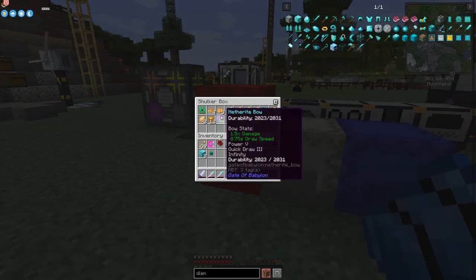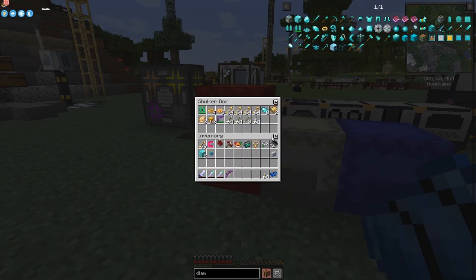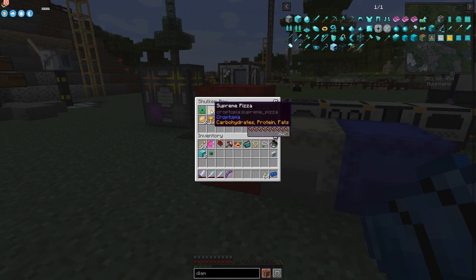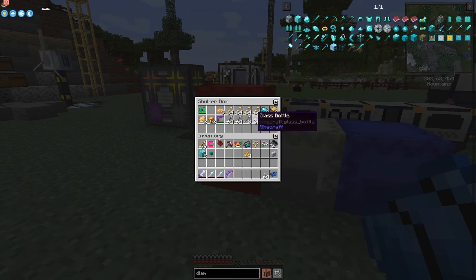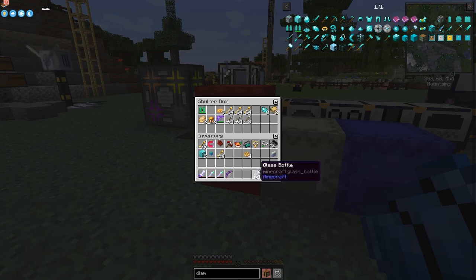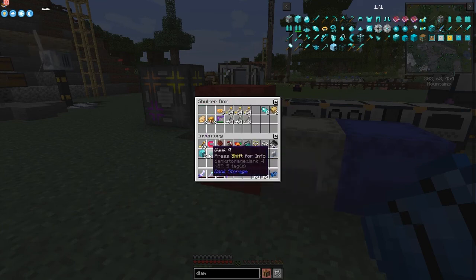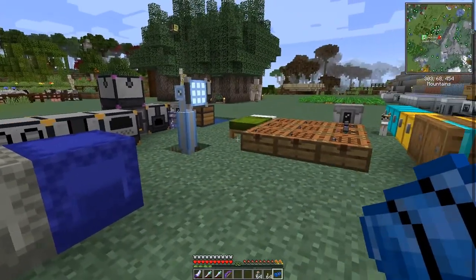In this storage bag I've got an emerald jetpack fully charged, lots of arrows, another bow just in case, some food with 26 saturation which is pretty good — we'll put that in the cooling box in case we get damaged. Plenty of arrows, we'll take a stack, and we'll get some glass bottles out as well in case we need any dragon's breath.